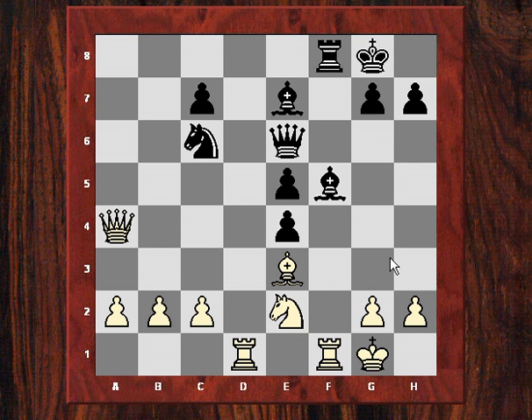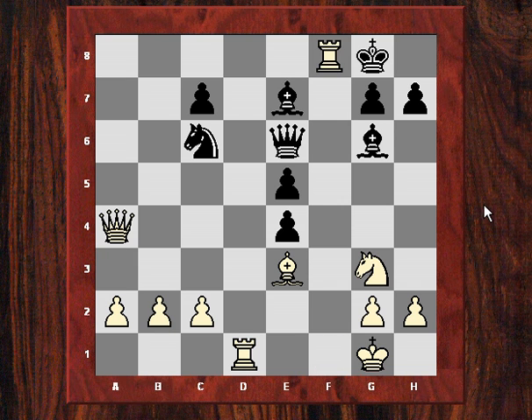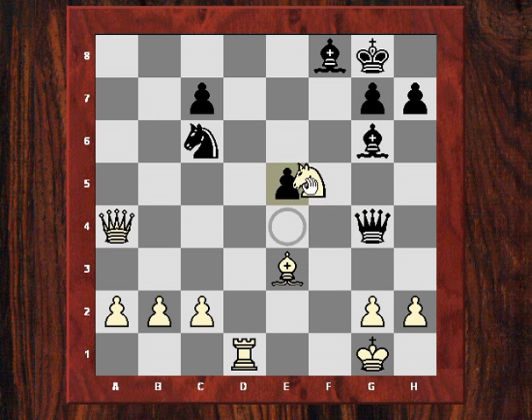I let him castle, and now I play Ng3, which is winning a pawn. After Bg6, I play Nxe4 — well, first Rxf8 to get the rooks off, then Nxe4. I was hoping he'd play Qg4, because then Nf6 — there's a couple of checks on the queen, so check takes, I take the queen. But no, he played Nd4.